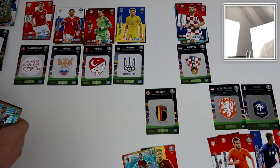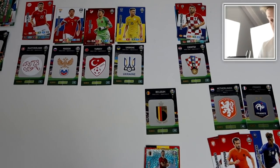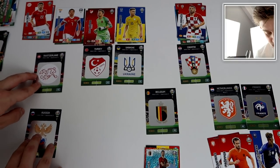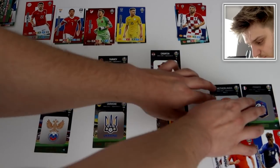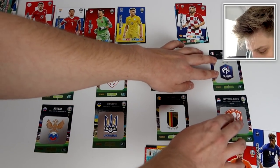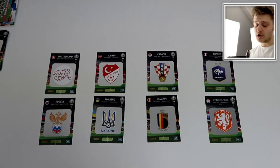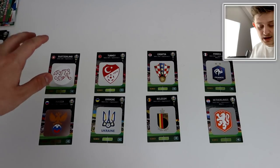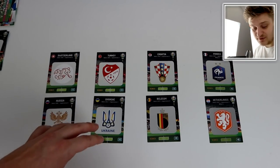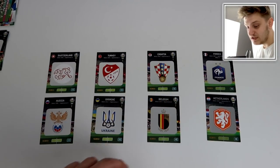Belgium are through — this is epic. Here's how the next round plays out. The quarterfinals will be: Switzerland versus Russia, Turkey versus Ukraine, Croatia versus Belgium, and France versus the Netherlands.